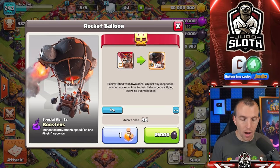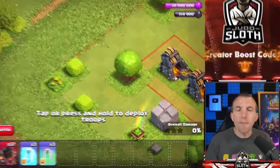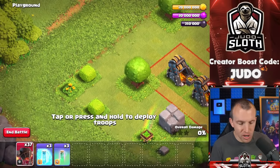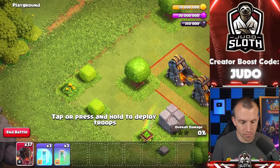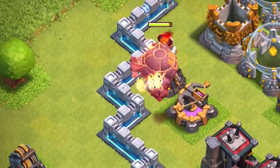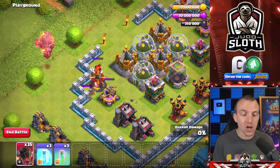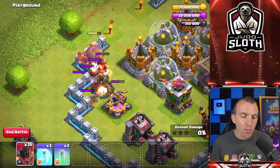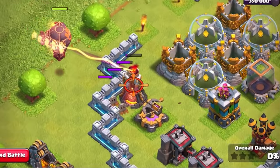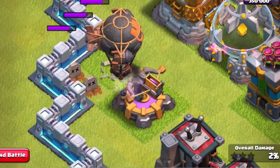I will show you what I believe are the best use cases for the Rocket Balloon, but let's go over basic mechanics first. Here we go — look at how fast it goes! I love it, the jet-fueled balloon. It does a ton of damage, and it's almost like it has a haste spell attached to it already. That is why it is becoming one of my favourite super troops.